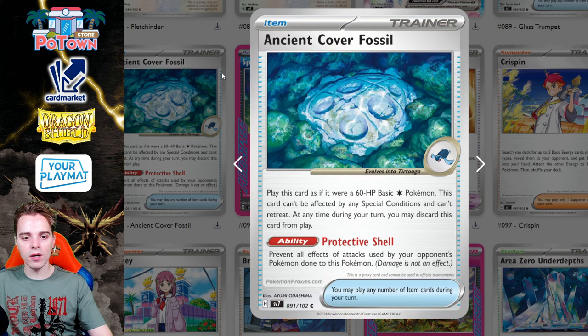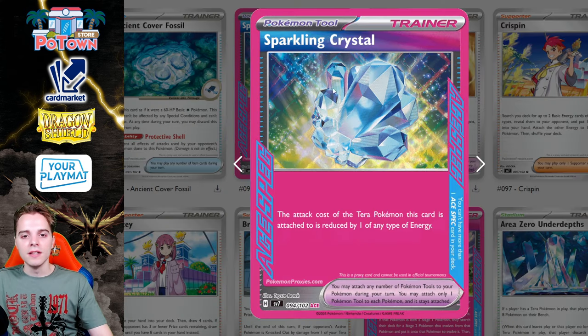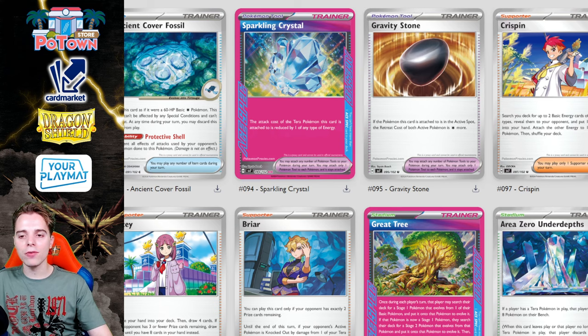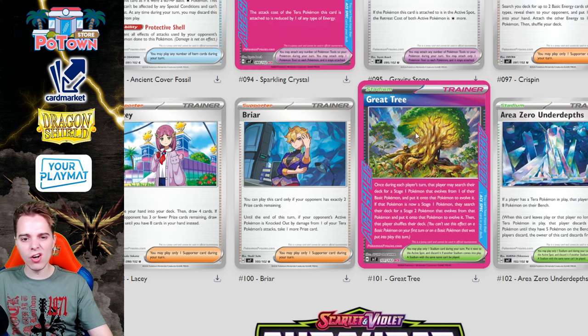There's an Ancient Cover Fossil that prevents all effects of attacks used by the opponent's Pokémon done to it — it's a 60 HP basic so still not great. Fossil Pokémon don't quite have it yet. The Sparkling Crystal is a very powerful ACE SPEC that almost any Tera Pokémon deck can use to reduce attack cost by one. There's also the Gravity Stone — if the Pokémon it's attached to is in the active position, the retreat cost of both active Pokémon increases by one Colorless energy, which you could combine with Calamitous Wasteland for a ridiculous retreat lock. But it can get removed by Vacuum or Jamming Tower.